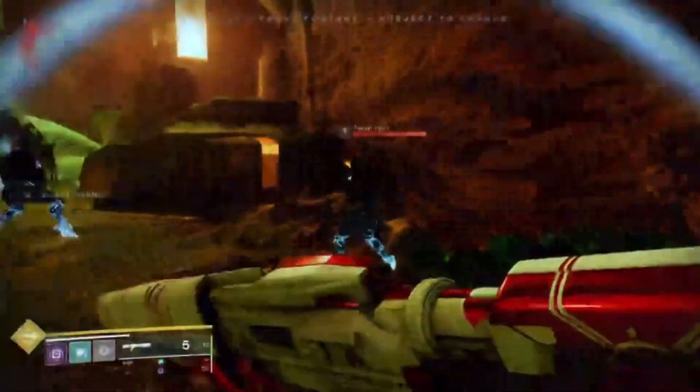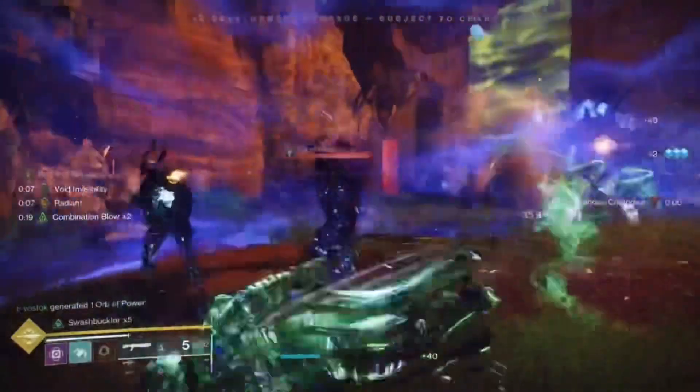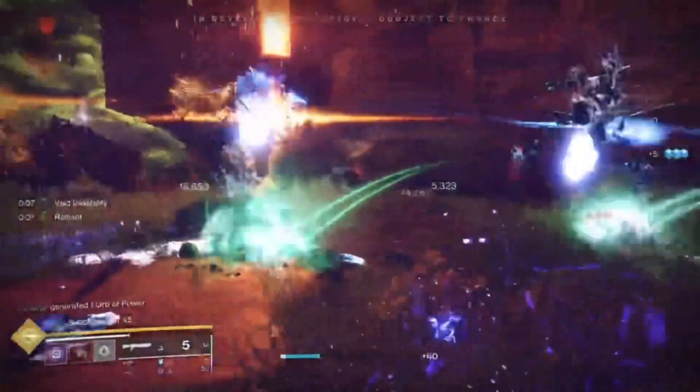We built Prismatic exactly to be that. Prismatic is the new subclass in the Final Shape where you can combine certain class abilities from different damage types together. Getting light and dark and mastering it — no one's done that before. The Witness is manipulating the energies like this, but the Witness is not a master of light and dark. You are. The Guardian is. Players are.